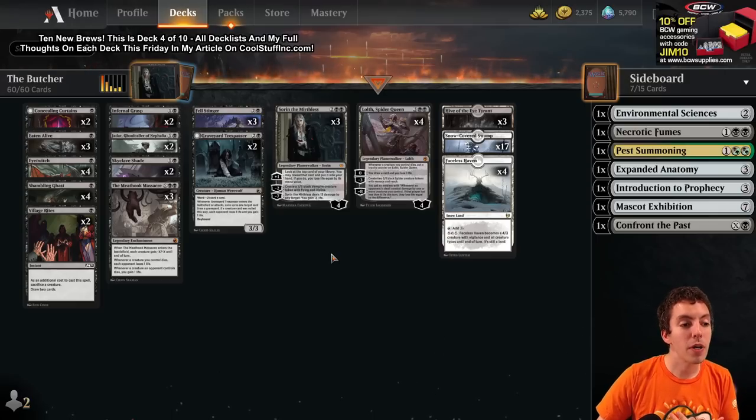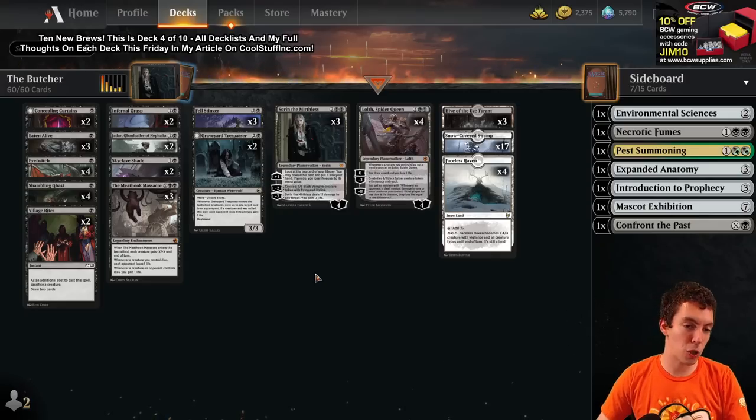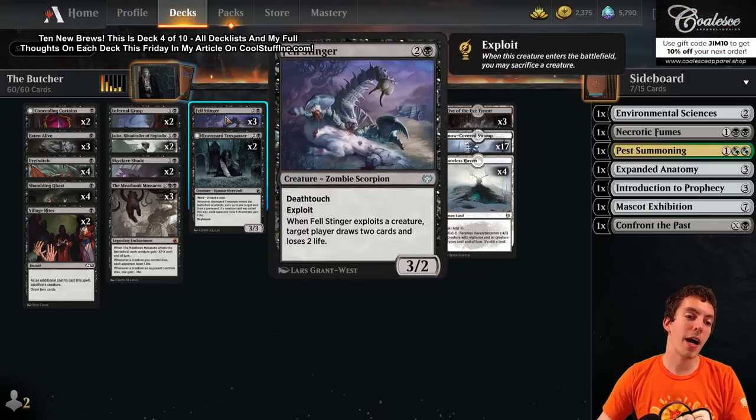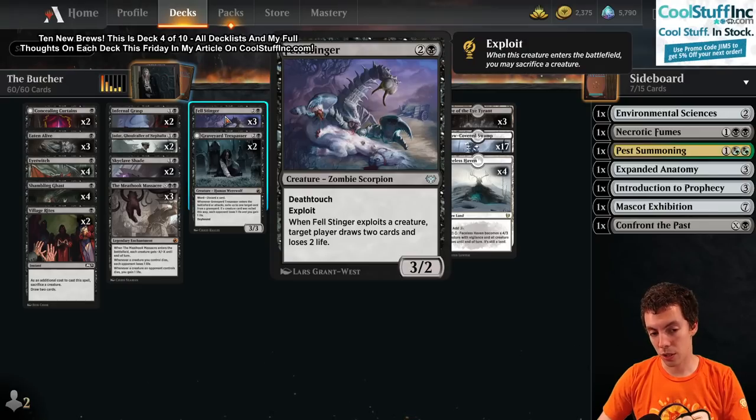The deck is pretty cheap. A lot of sacrifice things going on here: Meat Hook Massacre, Eye Twitch, Village Rites, etc. And then we get Fell Stinger, an upgrade to Village Rites. Fell Stinger is awesome - 2 mana for a 3/2 Deathtouch. It exploits. When you exploit, you lose 2, draw 2.